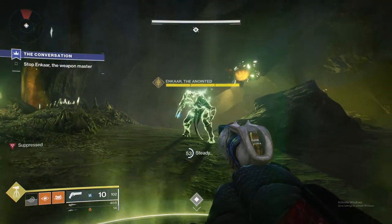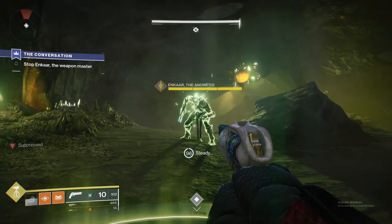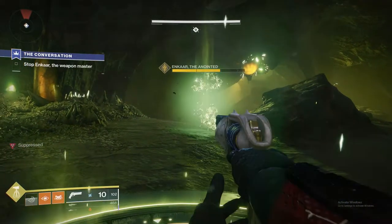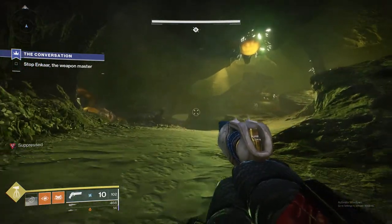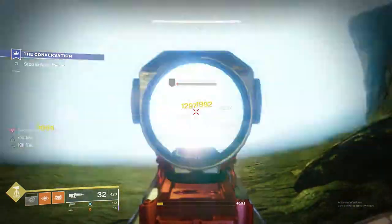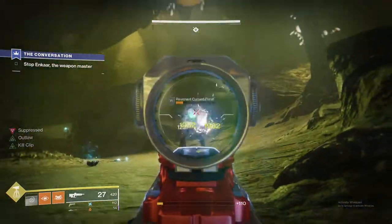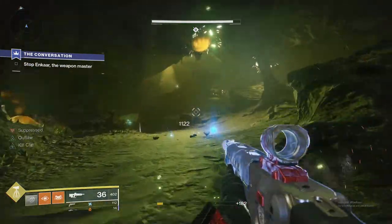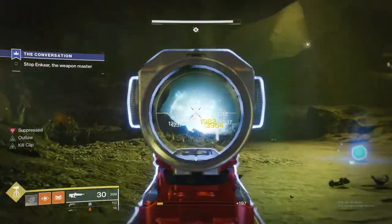Once you arrive here, you just stand on this platform. Once it reaches 100%, you'll see that the weapon has spawned. All you do is shoot it in the gun before it can shoot you — anywhere else it is immune. Once you've defeated it, a small wave of enemies will appear. You just take them out and then begin to move forward.